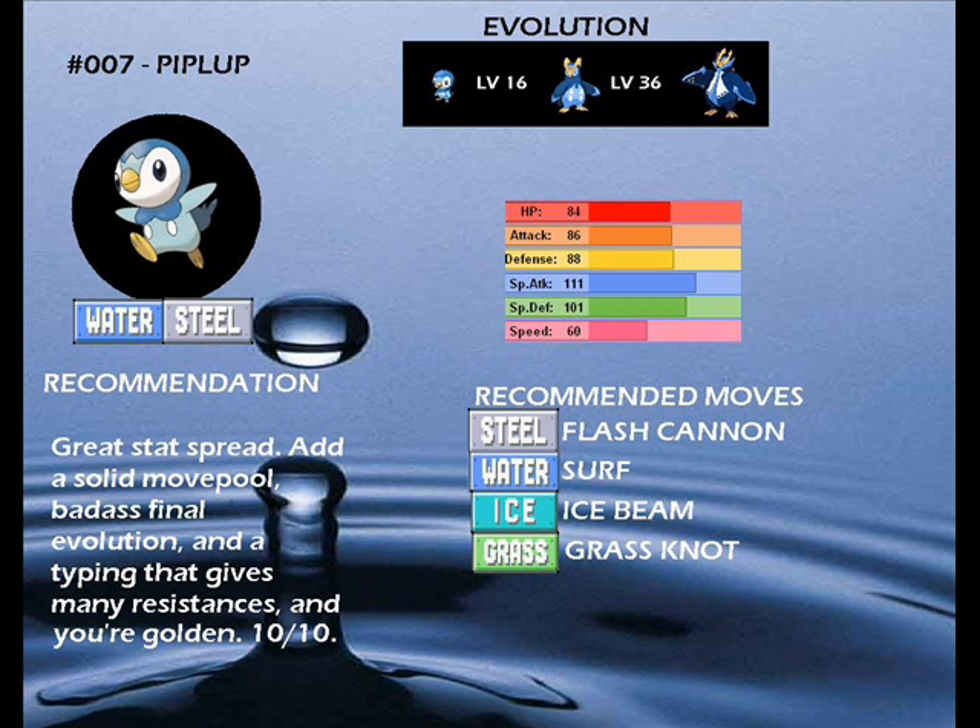You'll pick up your water type starter, which when fully evolved gets a Steel type — kind of interesting. It gives it the second most resistances in the game. The only things with more resistances are Magnemite, Magneton, and Magnezone. It's got a good move pool and specializes in Special Attack and Special Defense.